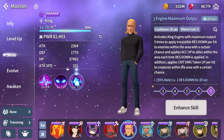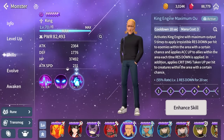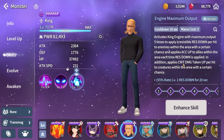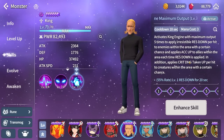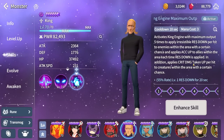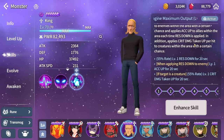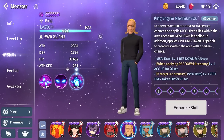This is an AoE attack that attacks in a cone in front of him, and it has a decent range to hit most enemies in front. Now the third skill — this is the main selling point and the main reason why he is so good. Whenever he uses this skill, he activates a pulsing heart that hits enemies five times, and each hit has a 55% chance to apply resistance down for 20 seconds.